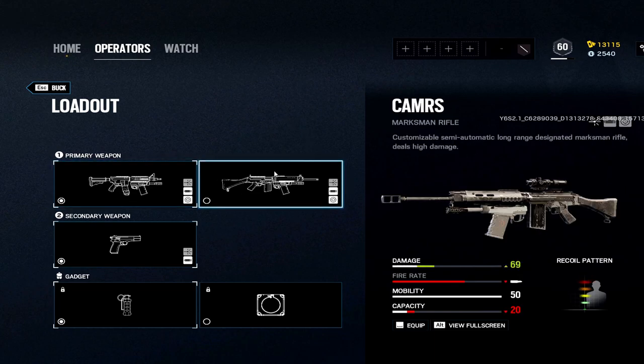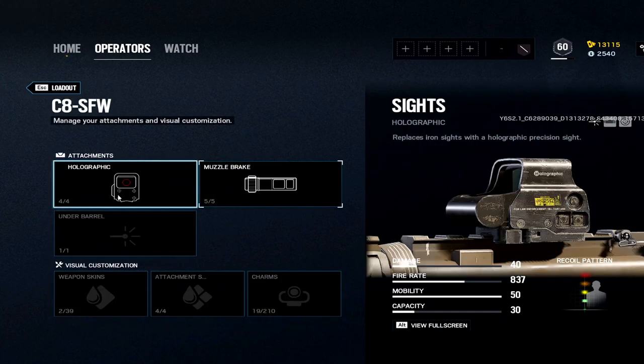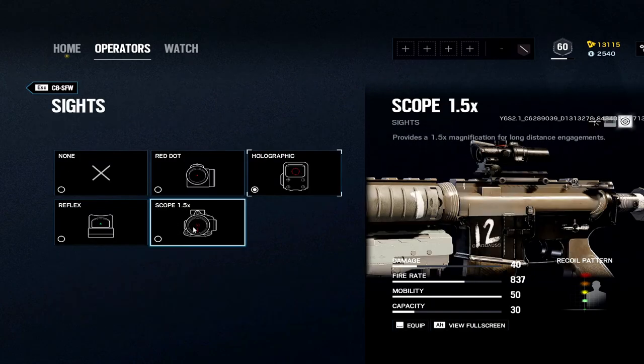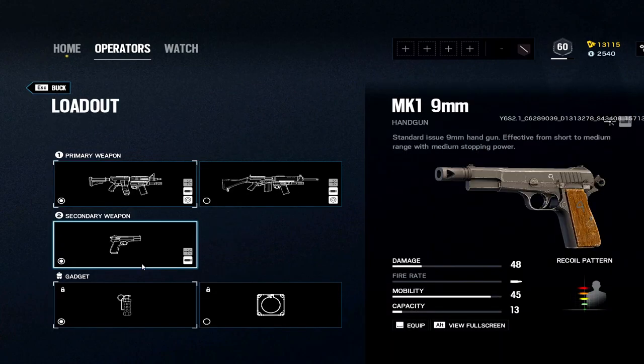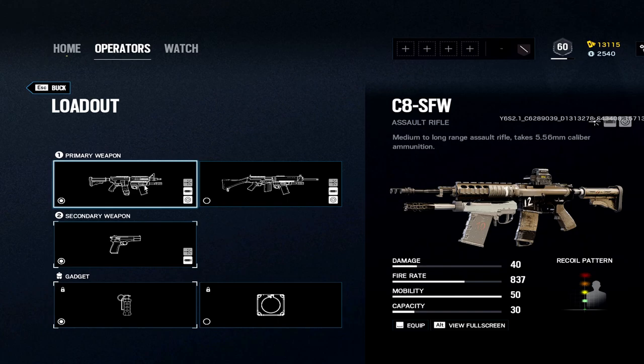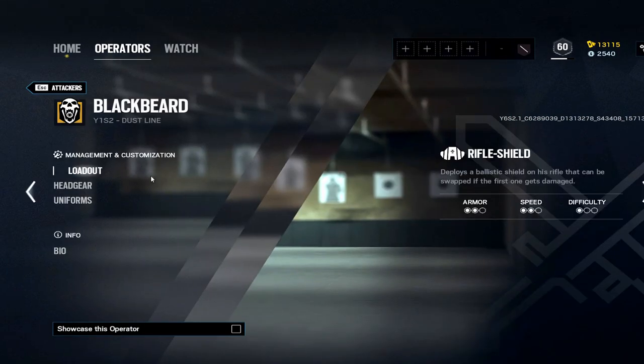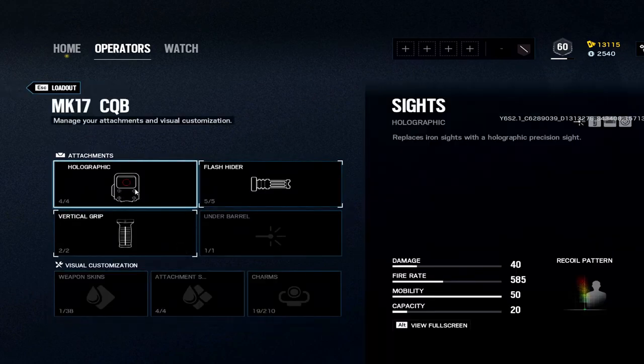Buck: there's only one real good choice unless you like DMRs, but I don't think siege is the best for DMRs since it's a one-shot headshot anyway — you want a faster fire rate, and that's what the C8 is. You only get hollow or muzzle; you also have the 1.5x option but I find it cumbersome. I go hollow for this one. MK1 9mm with muzzle — 48 damage. I like to run stun grenades with Buck. I still wish he had frag grenades.